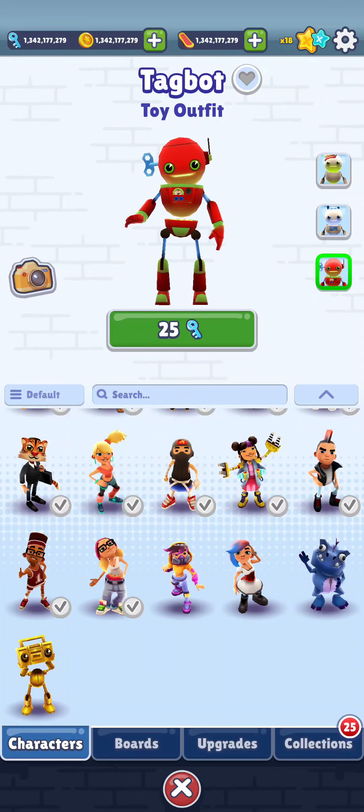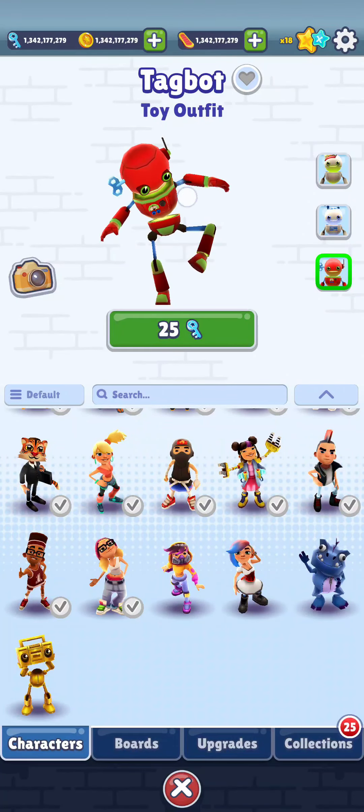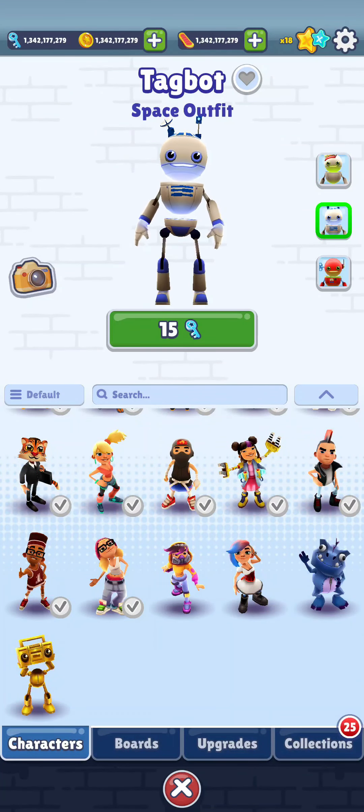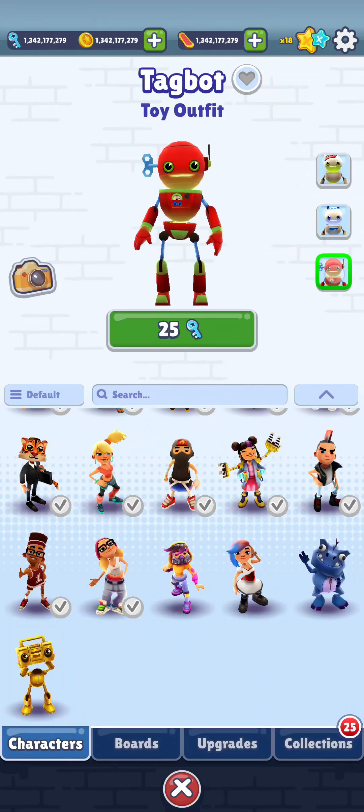So that's how you unlock the different styles for the tag board on Subway Surfers. If you find our video helpful please leave a like and don't forget to subscribe to our channel, and hit the bell icon to get updates with our latest videos.